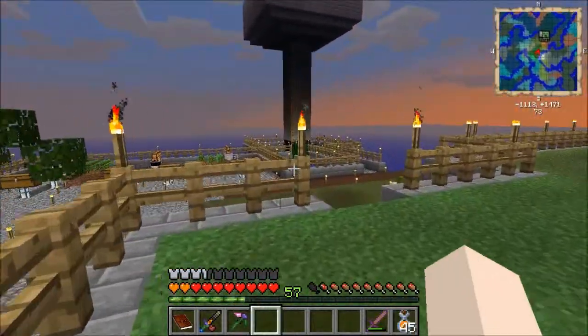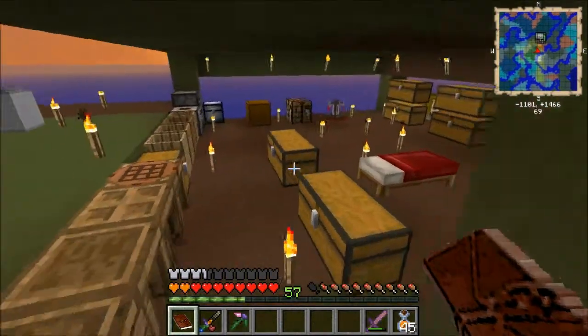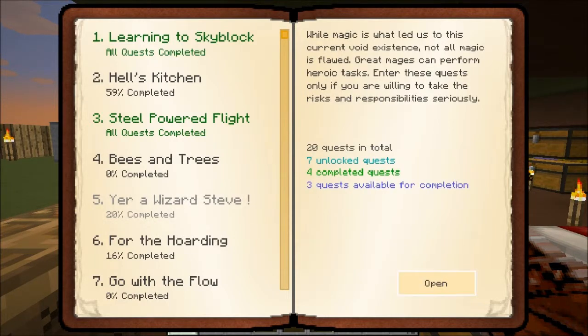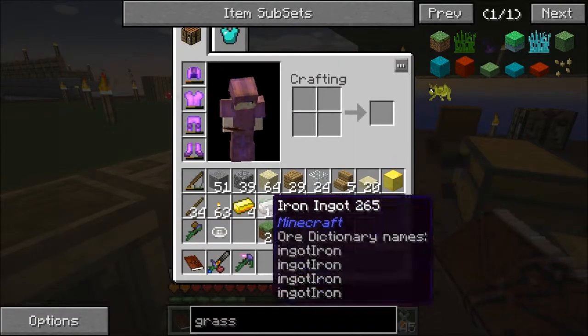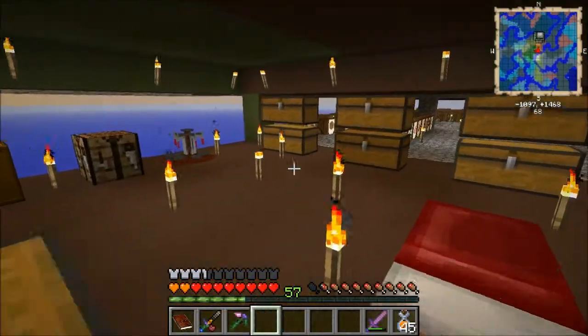We are going to hopefully start on this quest here. Let's see — 'Your Wizard Steve' — we're going to hopefully start with the sky shards. Yeah, we'll see how that goes. I've already got stuff that we're going to need, hopefully. So let's go ahead and get that started.